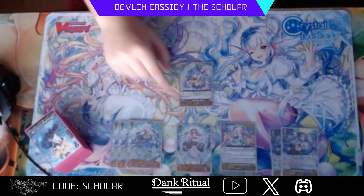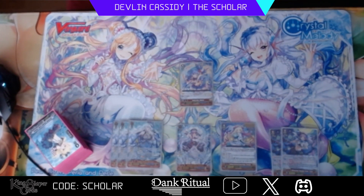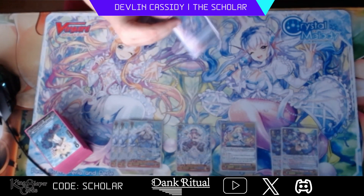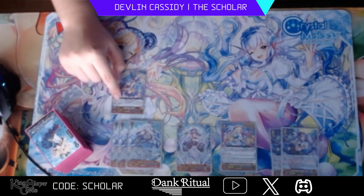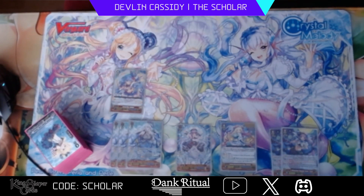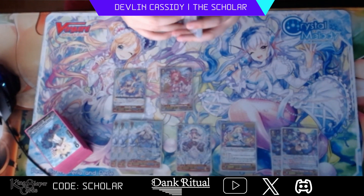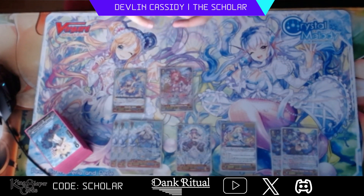Next we have Alprina. She is our play if we get super damage denied and we don't have Tyruwa up and available. She says act — so you can do it during your main phase, which is another reason I like her. Soul blast one, bounce two — really good, helps you get your on-place effects again. I like her.